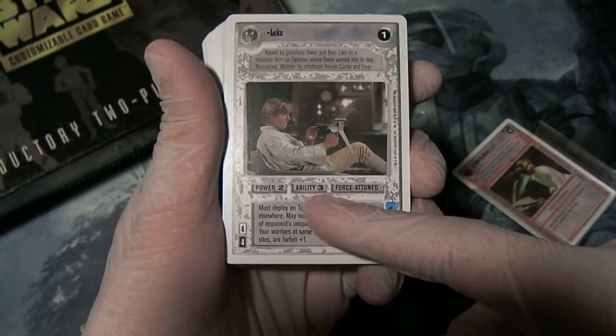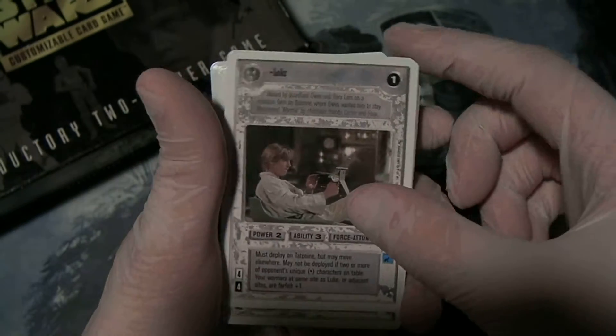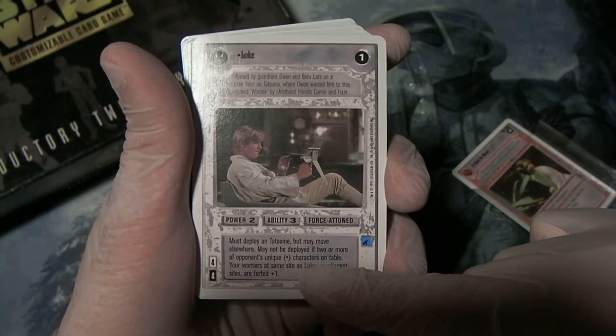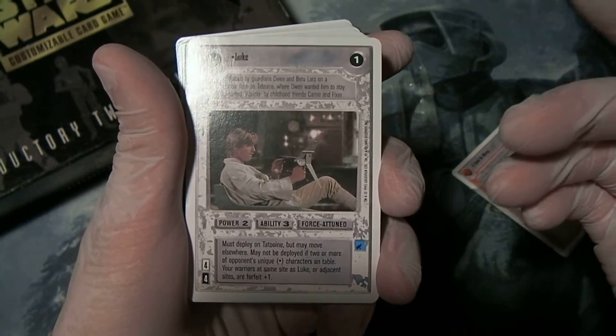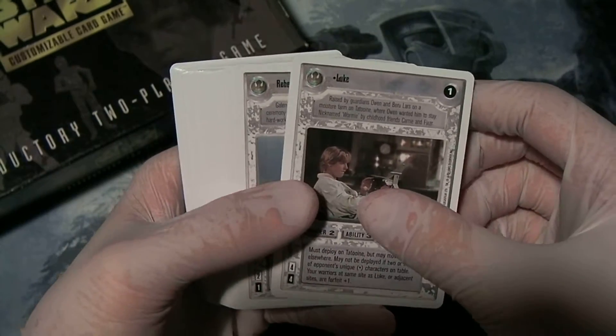You can tell: power 2, ability 3, deploy cost 4. Not a great card. Must deploy on Tatooine. May not be deployed if two or more of opponents' unique characters are on the table. But it's still something — it's a common version of Luke, which is nice.